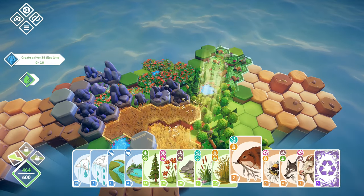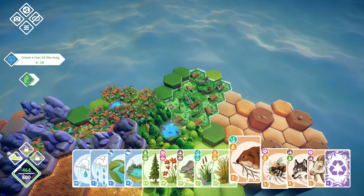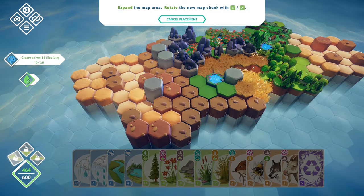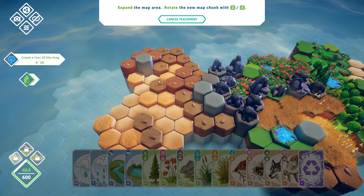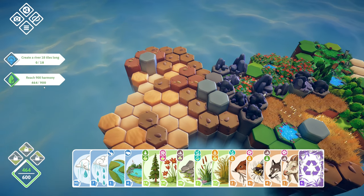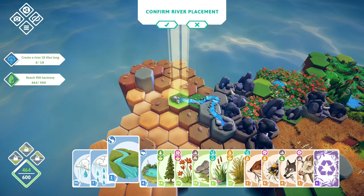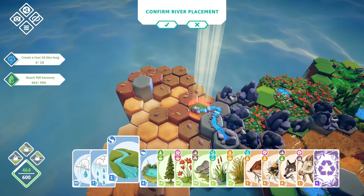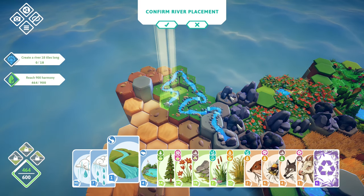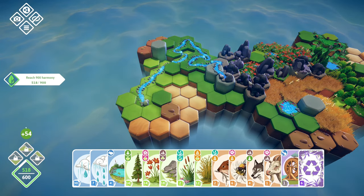We got a guinea pig — you go into the plains. I already have a goat there, we need something else up there. Let's try a river. We can go several ways now — 1, 2, 3... 18 tiles. Give it an extra one right there. Boom, nice — plus 54 points. It actually watered everything next to it, that's very nice. I think we can build another biome over here. We have three wolves that go into the forest biome, so we could create another forest biome right here.